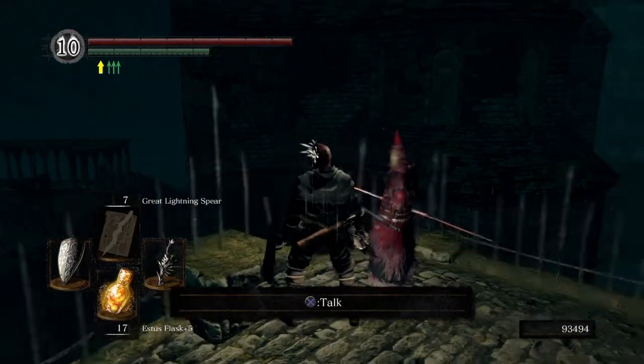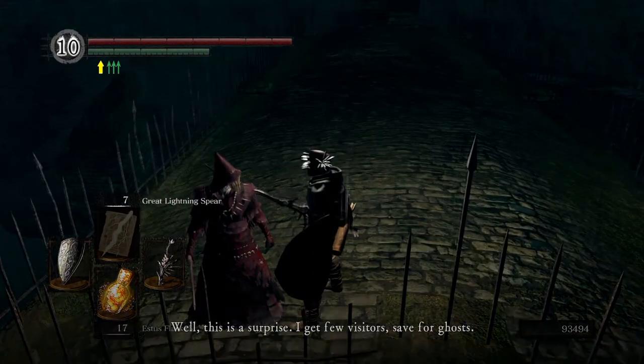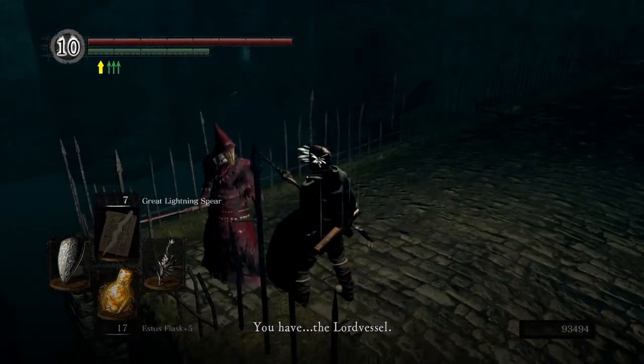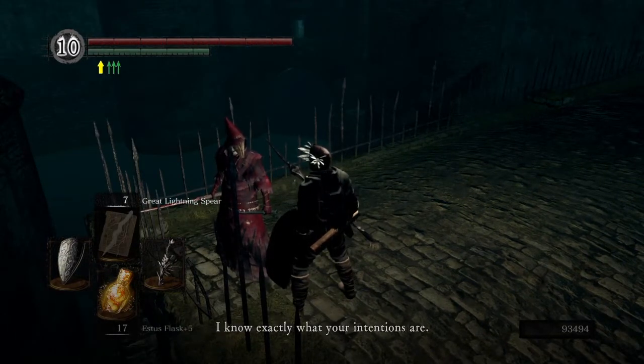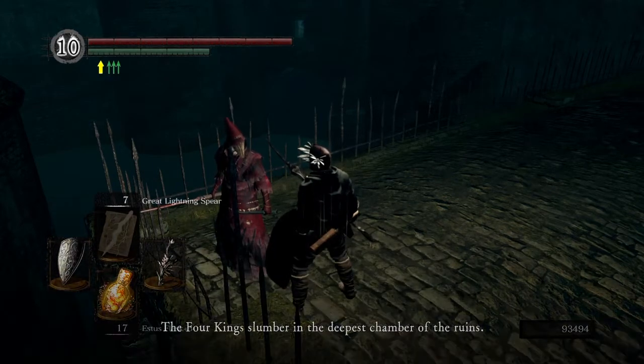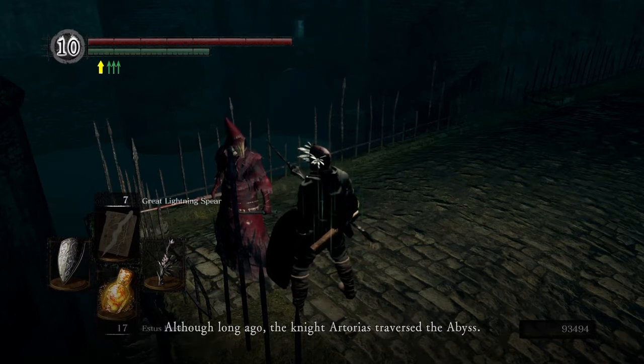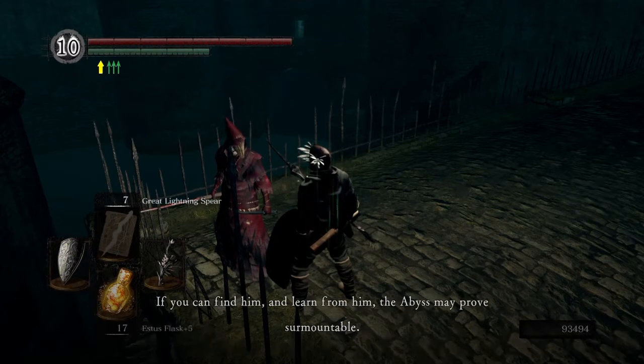So what do we have here? An NPC wearing the crimson set — we finally meet up with him. He says: 'Well, this is a surprise. I get few visitors save for ghosts. You have the Lord Vessel — very impressive. I know exactly what your intentions are. You seek the four kings whom I guard over. This is the key to the seal. The four kings slumber in the deepest chamber of the ruins. Use this key to break the seal and open the floodgates. The dark wraiths reside in a dark void called the Abyss, but the Abyss is no place for ordinary mortals. Long ago, the knight Artorius traversed the Abyss — if you can find him and learn from him, the Abyss may prove surmountable.'